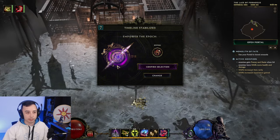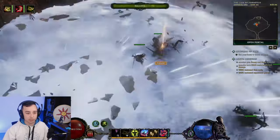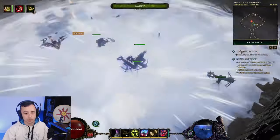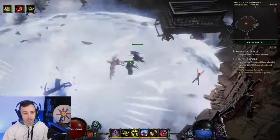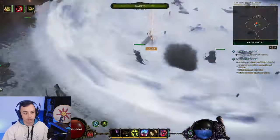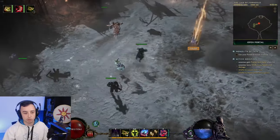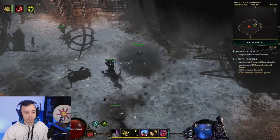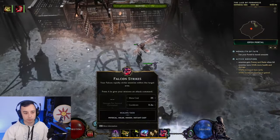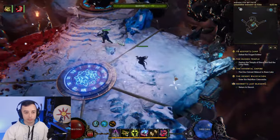This is pretty much the build. While mapping, it plays the same way — you spam Ballistas. We're stacking mana regen, so we're basically off-screening any monsters, smoke bombing forward, off-screening monsters, and smoke bombing forward. If we're ever in danger, we have some decoys, and we have kill threshold for bosses with Falcon Strikes. That's pretty much what the build is about.